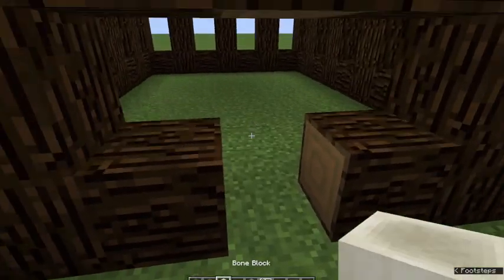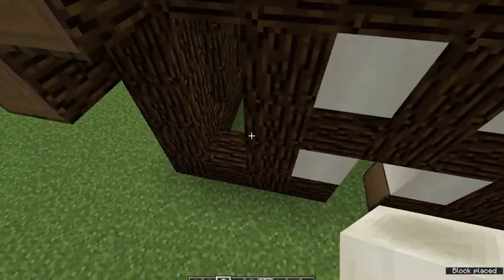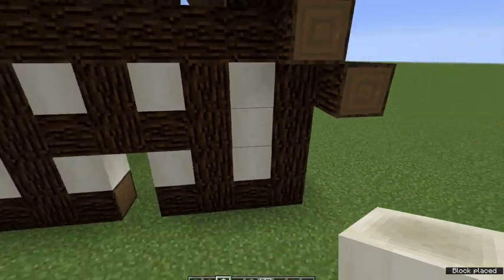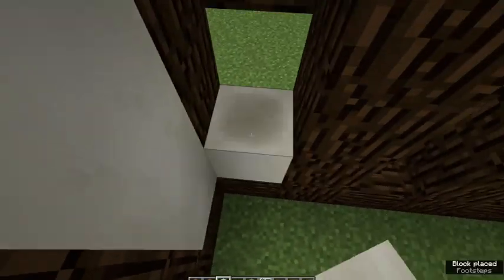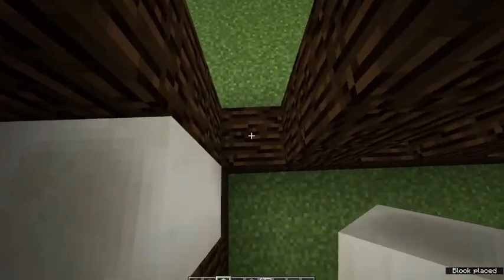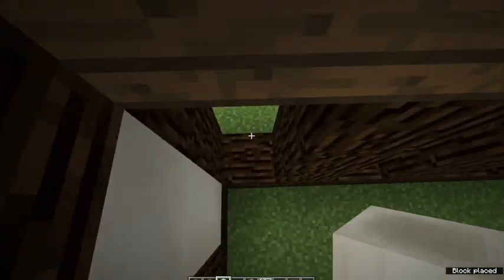Alright, so that's the structure of the house. Now we've got to fill it in. To replicate the medieval wattle and daub system, we're going to use bone blocks — which, you wouldn't think of that as the first choice for building the sides of a house, but it looks quite nice, especially in more medieval inspired builds. Fill the holes in. We'll just punch holes out for the windows later. It's easier to do it that way than plan for them first.